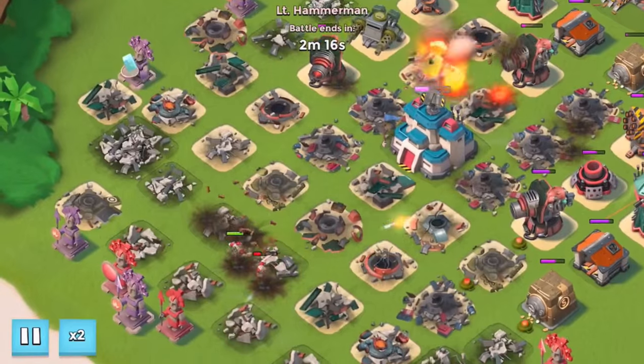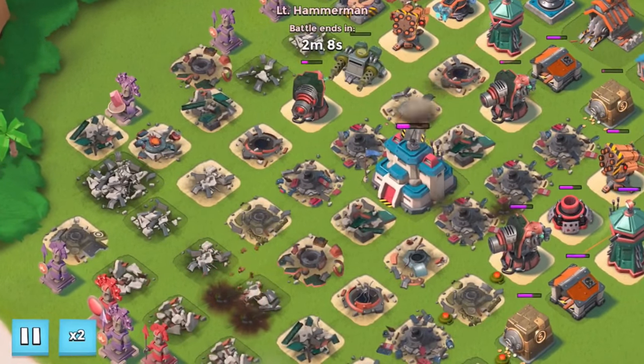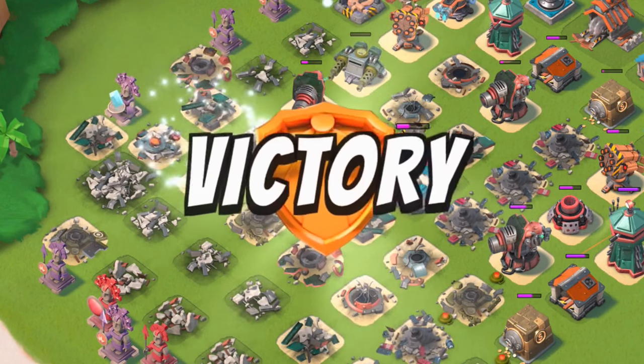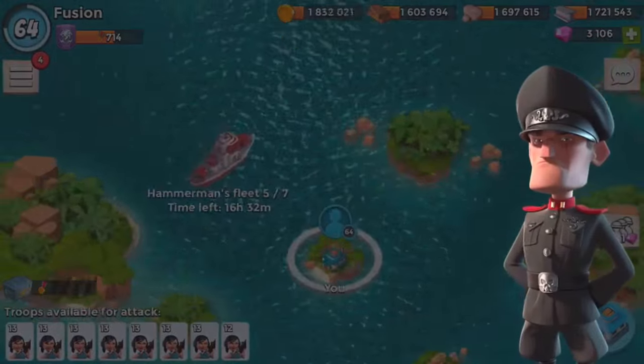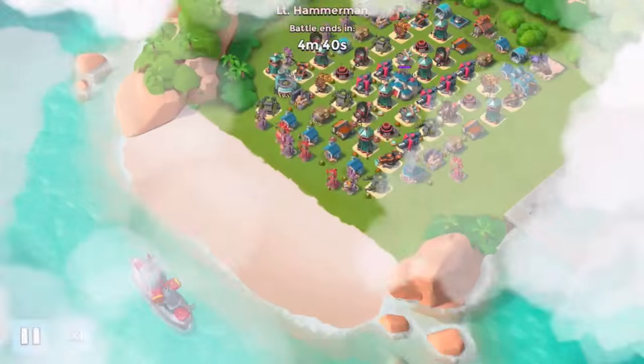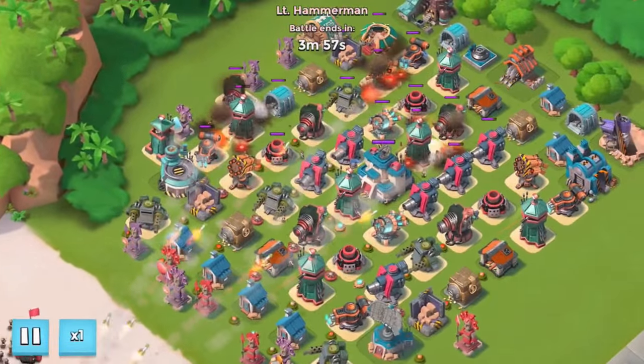It looks like we will beat this one. These rocket launchers are so overpowered at the back — just draining all those troops down. We probably won't be able to beat the next one with this base design though. He does have a scorcher, so we'll have to watch out for that.